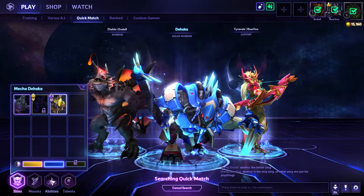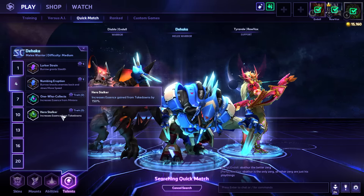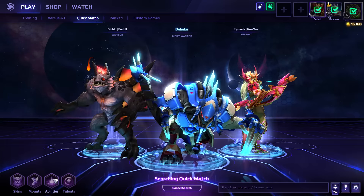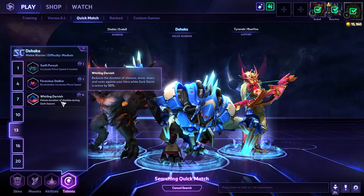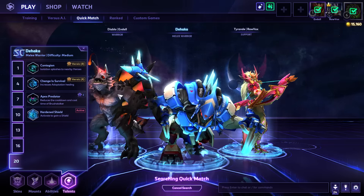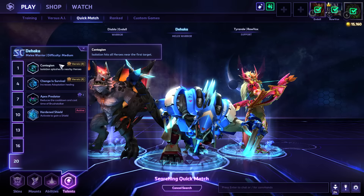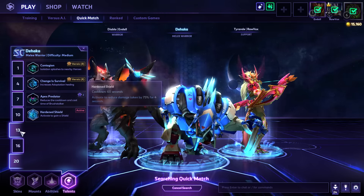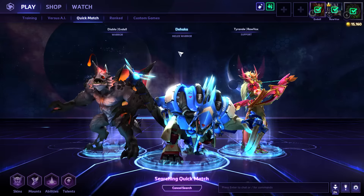We're going to change to the Mecha-Dehaka skin and run through the talents. At tier 1, Enhanced Agility for the movement speed. At tier 4, One Who Collects or Hero Stalker depending on the map — heavy teamfight maps like Blackheart's Bay, take Hero Stalker; on Tomb of the Spider Queen, One Who Collects. At tier 7, Symbiosis for more uptime on Dark Swarm. At tier 10, Isolation. At tier 13, Whirling Dervish against heavy CC comps, otherwise Ferocious Stalker. At tier 16, Elongated Tongue for the drag range. At tier 20, against heavy melee comps, Contagion — allowing you to hit Isolation and spread it to enemy heroes. But in general, Apex Predator is the premier choice, letting us use Brush Stalker every 10 seconds, with obvious synergy with Ferocious Stalker. Basically every 10 seconds we can burrow to a new location and get a 60% movement speed boost.